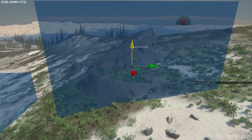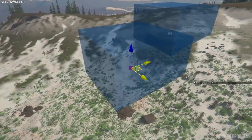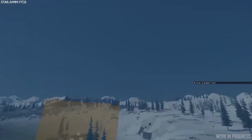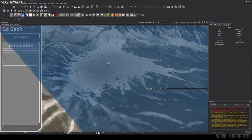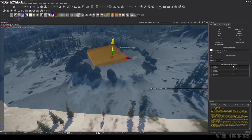The return of Inside Star Citizen was a good one. It kicked off looking at the terrain modification system, which allows them to adjust the planet terrain on various scales by modifying the landscape while ensuring natural and realistic integration, like what we are seeing here with placing outposts.